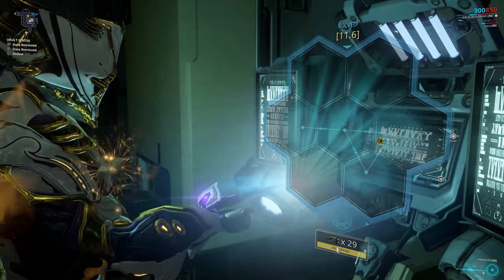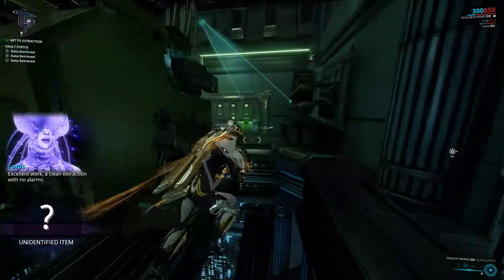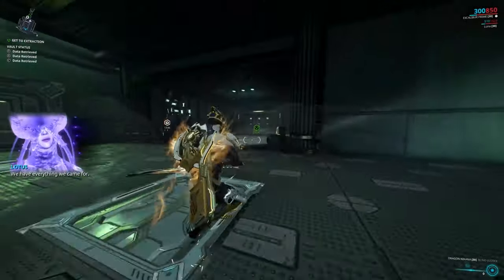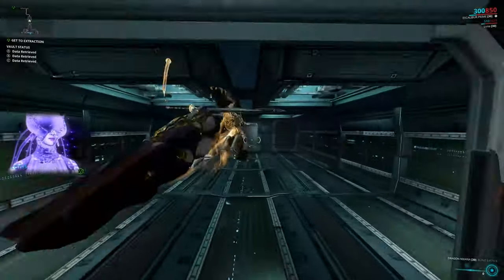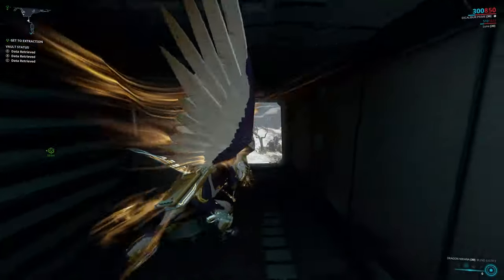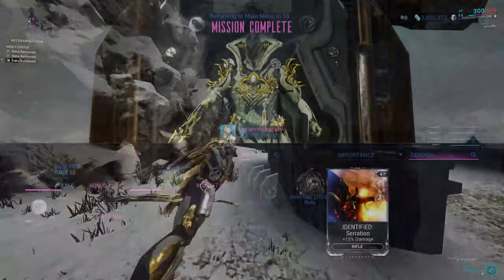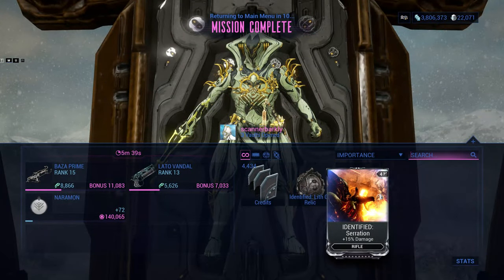So there you go guys — the easiest way to get serration. Head to Unda on Venus, bring a stealth frame if you have one, and if you don't, don't worry about it — just stock up on ciphers. Go in, get the contents of all three vaults, and get out. That gives you a 10% chance of getting one of the most useful mods in the game. Hopefully you found this helpful — if you did, consider liking and subscribing, and thank you so much for watching.